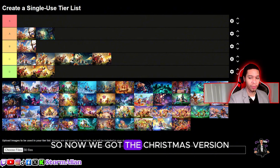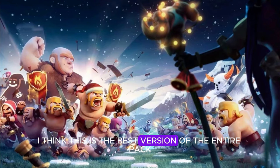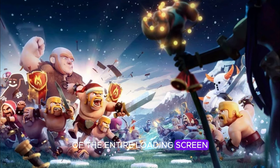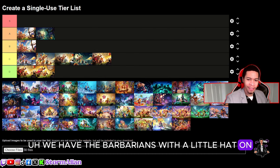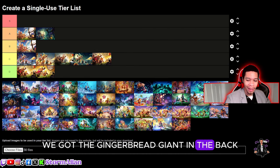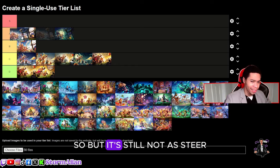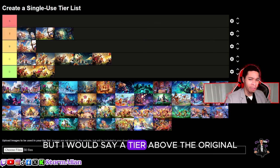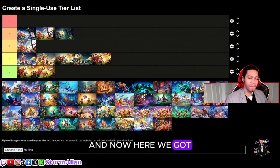Now we got the Christmas version and this is where it shines. I think this is the best version of the entire loading screen pack. We have PEKKAs dressed as snowmen — how can you lose? Barbarians with little Christmas hats, a gingerbread giant in the back. I love this loading screen. I'm putting it higher than the rest — A-tier above the original. My favorite version of it.